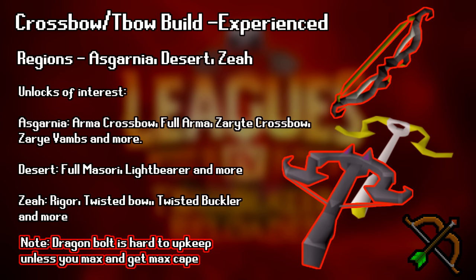Desert lets you unlock Nardah to give you the best range armor. Zeah gives you the Rigour Prayer for the damage boost, and if you're lucky, the Twisted Bow. Twisted Bow is still the best range weapon for a good amount of bosses with high magic, such as a lot of the Chambers bosses and Nex, but it is super rare. Luckily, the Armadyl Crossbow is very easy to get in leagues and will carry you just fine, even if you don't get the Twisted Bow or even the Zaryte Crossbow. Also, Desert will give you Dragon Bolts through Leviathan, which will give you the best ammo.